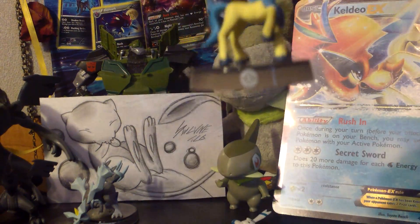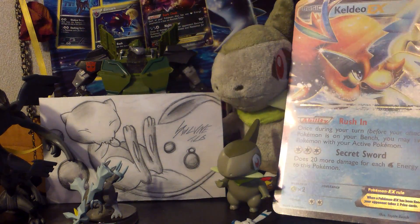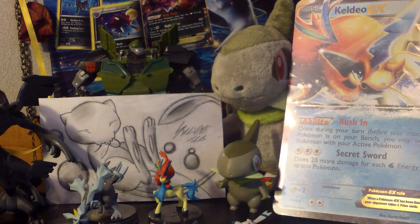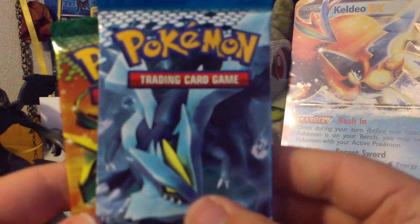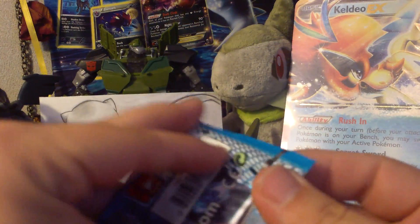It does not say Black and White, but it does have a Pokeball on this side and a Pokeball on that side. He is in his Resolute Form, which is kind of cool. And in this box you do get three booster packs. So go ahead and set this off to the side. You do get a Noble Victories and two Dragons Exalted. So let's start with the Noble Victories here.